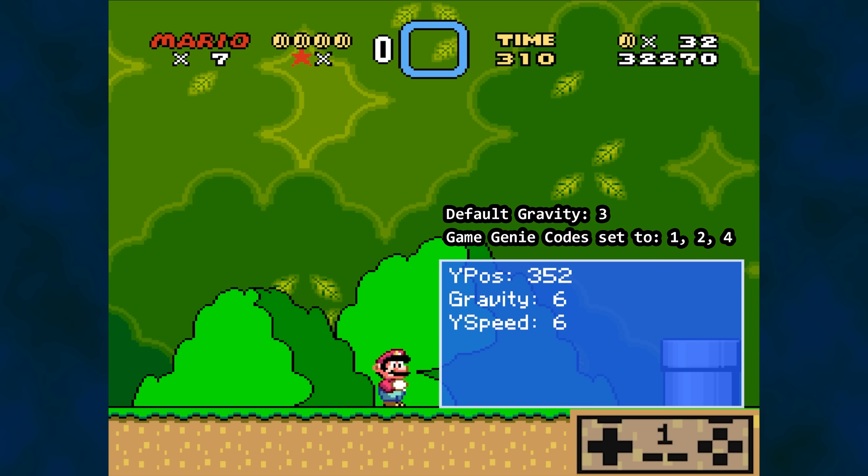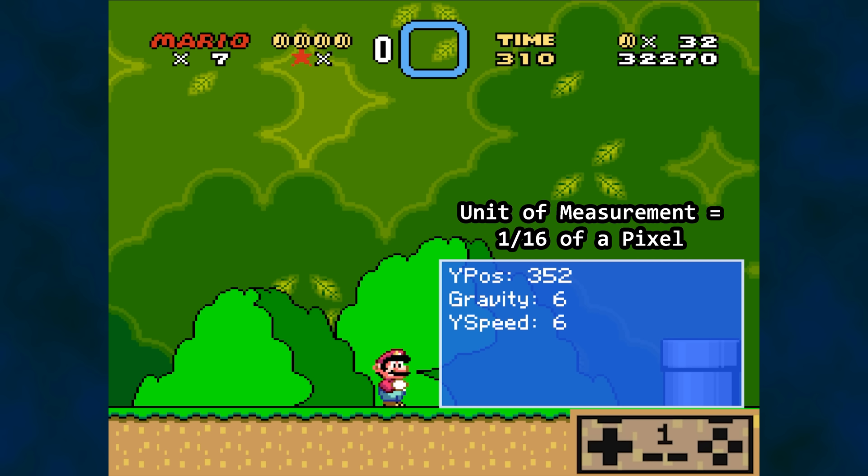Why? What is gravity in this case? By design, Super Mario World's physics for Mario work in units of 1/16th of a pixel. Therefore, Mario is currently traveling downward, thanks to gravity, at 6 times 1/16th of a pixel per frame — in other words, 0.375 pixels per frame.